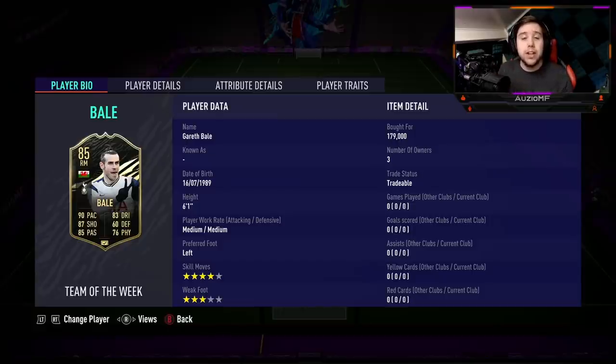Now when it comes down to comparing him to his original gold card, we are looking at a plus 2 to pace, a plus 3 to shooting, a plus 3 to passing, a plus 3 to dribbling, a plus 2 to defending and a plus 3 to physicals as well. He is a 6 foot 1 player with medium-medium work rate, 4 star skill moves and a 3 star weak foot.